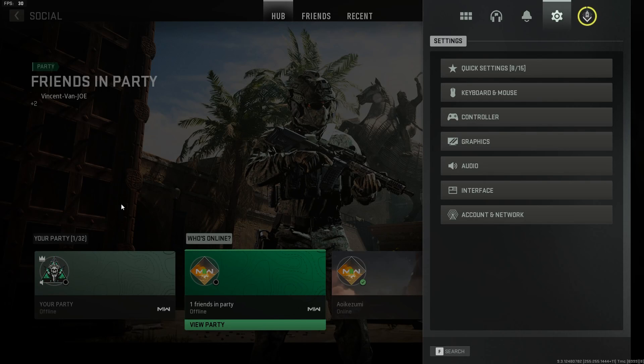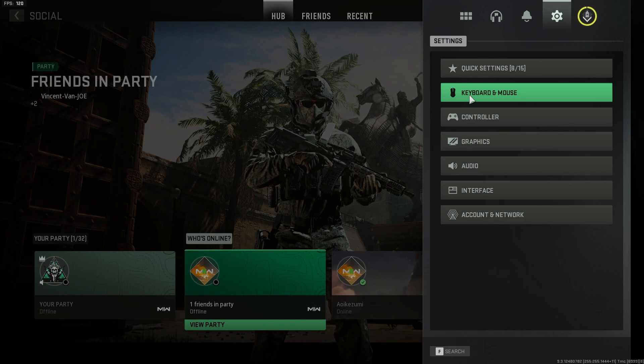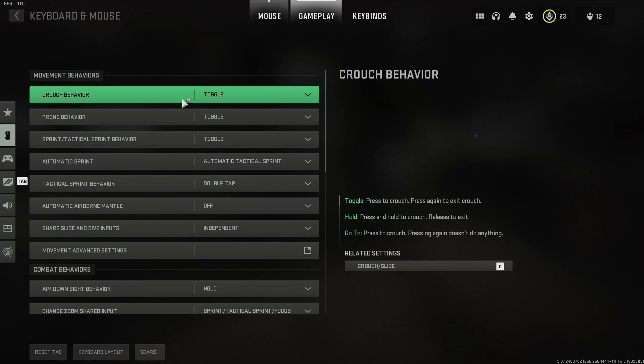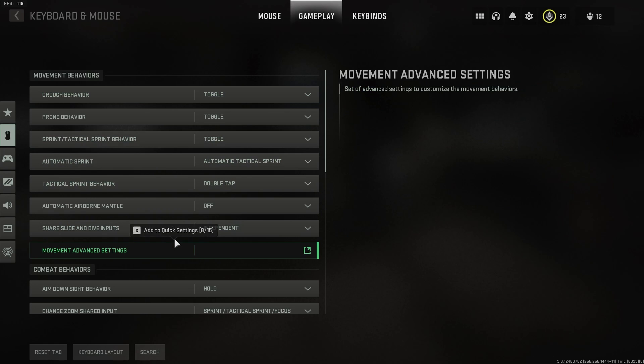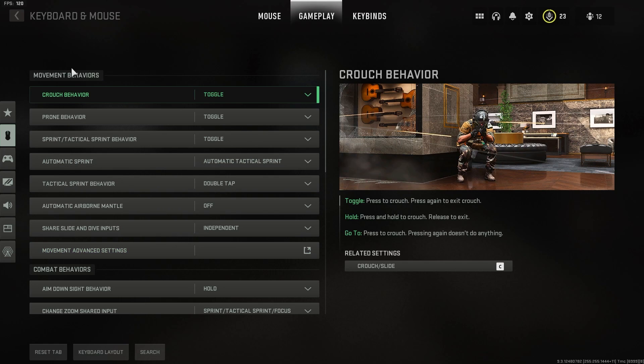Alright guys, I'm going to show you the settings you need to slide cancel in Water Warfare 2 on PC. Basically it's the same as console — just copy all these and it's the same settings changed. It's just in the keyboard section.